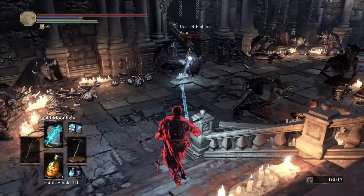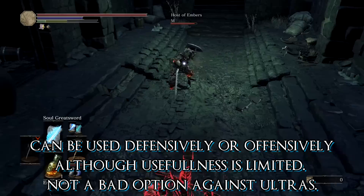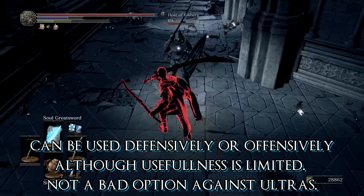It also has a self buff that not only buffs spells but also the weapon damage itself. And last but not least, you can recovery cancel with it by attacking, hitting the spell button, and then rolling away. You'll actually roll away faster than if you were just to wait out the attack animation entirely.